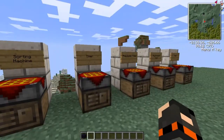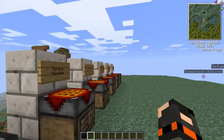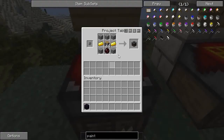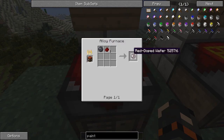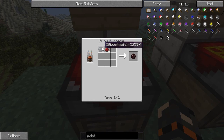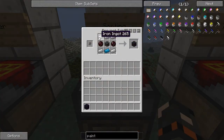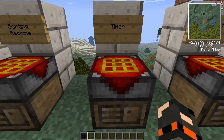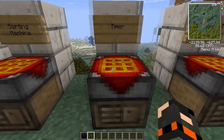I'm going to go through the items quickly. First is the filter — you can pause the screen for the recipe. The red dot wafer is important: it's made from redstone and a silicon wafer. If you don't know how to make that, watch my other tutorials. The sorting machine uses the filter and some iron. You'll probably also need a timer, depending on your setup.